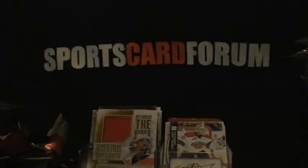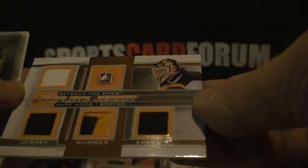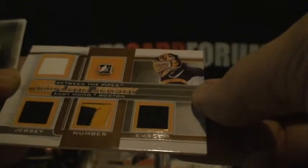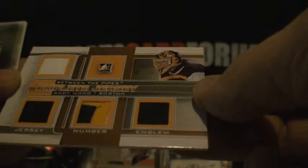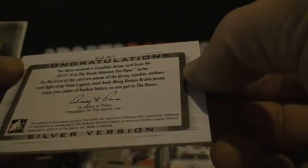Decoy. Feels like a game use in this one, for sure. Maybe it's a patch or something. And there she is — those are the things that saved the group break. Complete jersey of Andy Moog from Boston. Jersey number, emblem. Silver version. Jersey number, emblem, and a fight strap. So that's a fight strap up there.